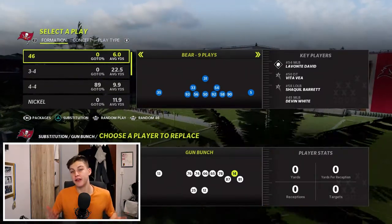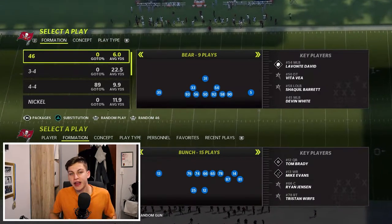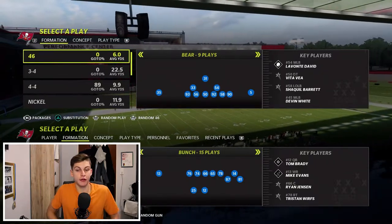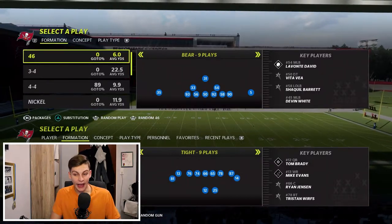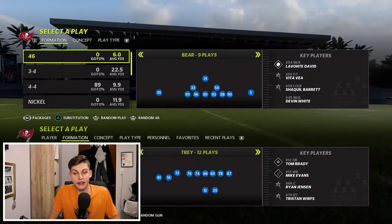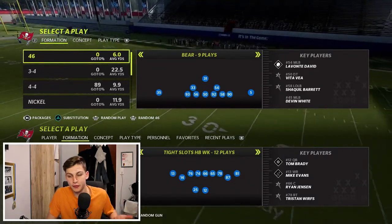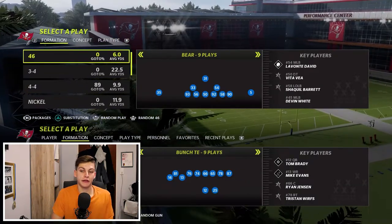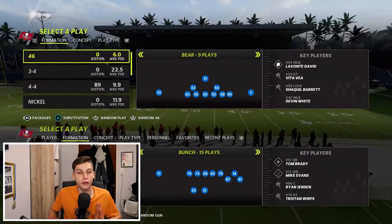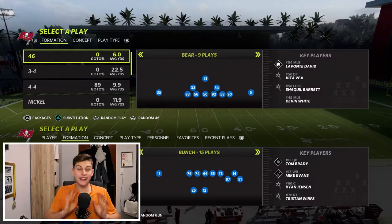Now let's get into the main idea of this offense — audibly switching between a couple of formations. I'll break down the Gun Bunch offense, the Gun Tight offset, the Bunch Tight End, the Gun Tray, and Tight Slots HP Weak. We want to start with Bunch Tight End. A great thing you can always do is come out in Bunch and audible to Bunch Tight End — easiest thing in the world.